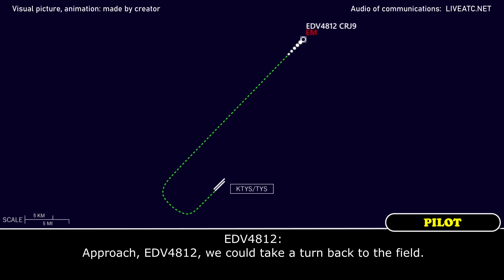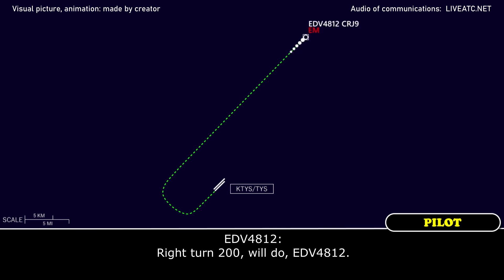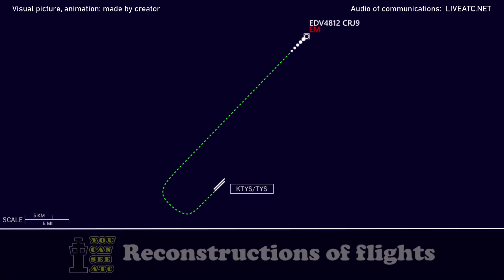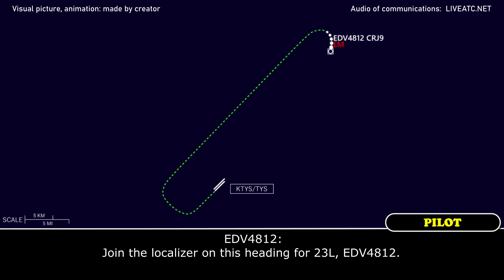Endeavour 4812, roger, take a turn back to the field. Endeavour 4812, turn right heading 200, advise field in sight when able. Right turn 200, we'll do, Endeavour 4812. Endeavour 4812, join the localizer on that heading. Join the localizer on this heading for 23L, Endeavour 4812.